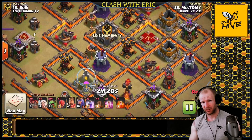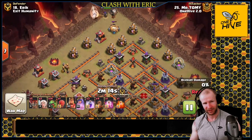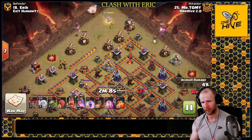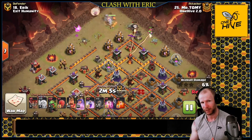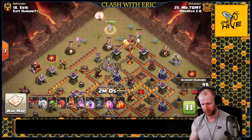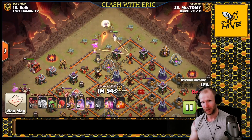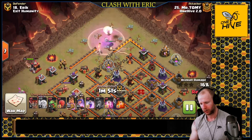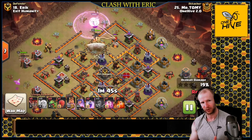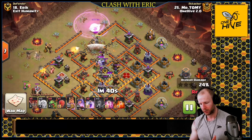Let's dive into Mr. Tommy's attack where he came in with 14 baby dragons, a queen charge, and basically an entire spell arsenal to support the queen walk. This attack is very queen walk focused, so it's important that she goes into the base. You have plenty of baby dragons to solidify that funnel and plenty of spells to get her in. I don't like to rely on wall breakers because a wall break fail could really cause problems, so I like to stick to jumps and earthquakes. He used four earthquakes on this one.